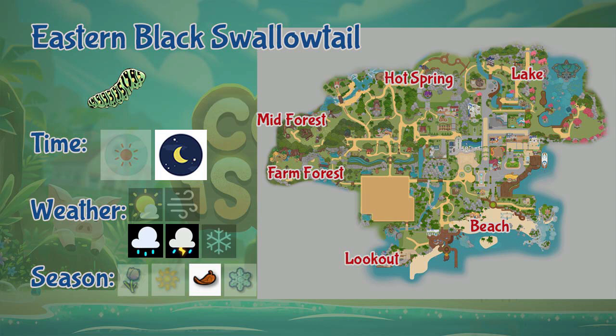Next we have the Eastern Black Swallowtail. This bug can be found in the beach, lake, lookout, forest farm and mid area, and also the hot springs. It is a nighttime insect and only appears during rainy days and storms, and only during fall.